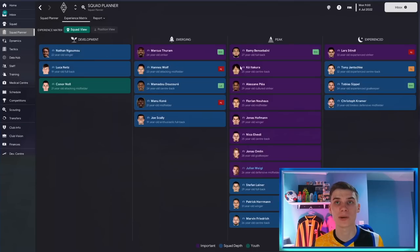While in the squad planner, head to the experience matrix. This tells you a lot about your club in terms of where players are in their growth. We've got four players in the experience section, quite a lot in their peak, a few emerging talents, and a few developmental players. The worst thing you want is all experienced players coming to the end of their career, or no one in their peak with all developmental players.